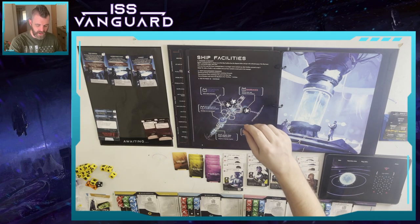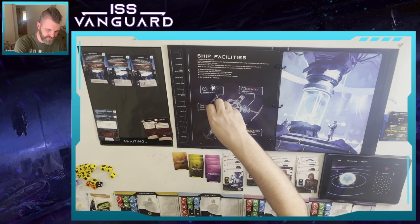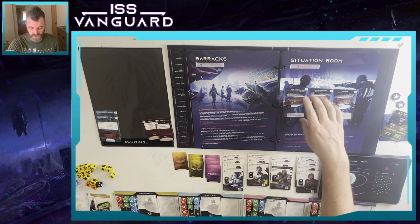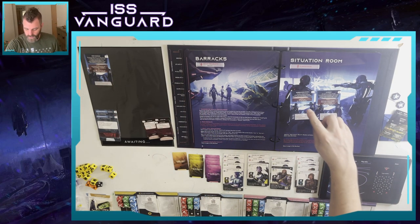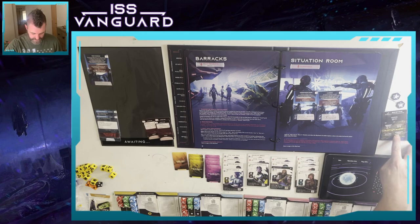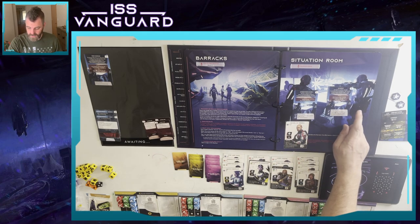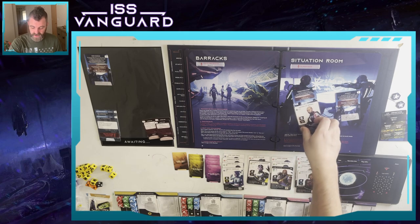We have three command tokens left. I think we're going to do production, research, and situation. Let's go to situation first - we can solve one automatically. We cannot resolve the food shortage situation so it goes back. The other two - Intersectional Games requires compass and pickaxe, and the outbreak requires xenology and DNA.